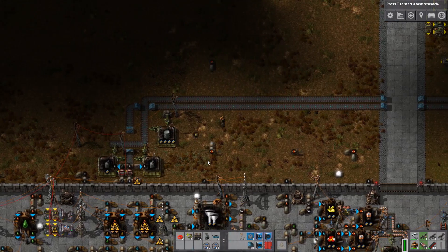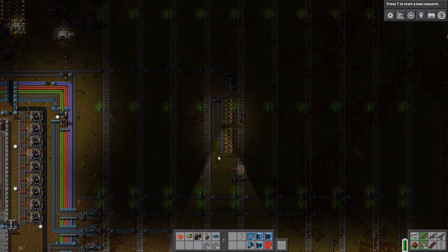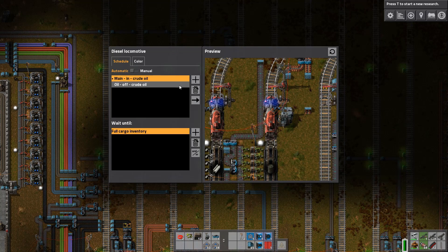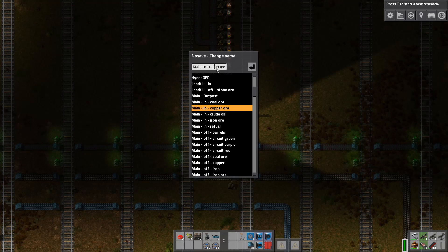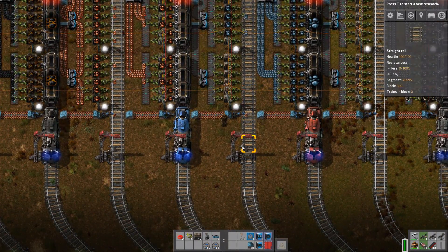We need to set up a train to work with this. We had an oil train into the main base — I don't know where that one goes. I think this one is the problem. You're gonna make a crude oil run, go to there. This is the diesel locomotive I need, so we say go to main of crude oil.